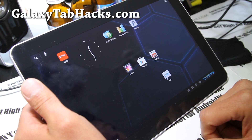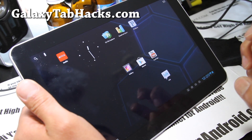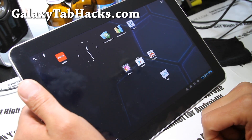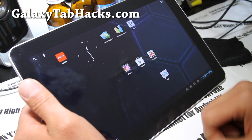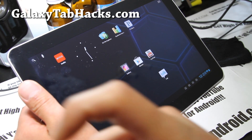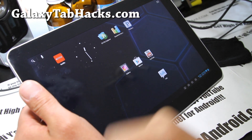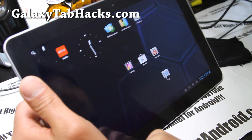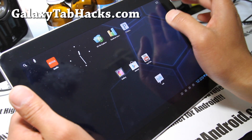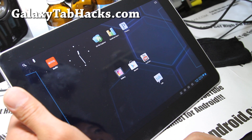If you have a Galaxy Tab 10.1, don't forget to subscribe to my email list at GalaxyTabHacks.com where we update you once or twice a week — although it's been more like once a month now, sorry about that. I have too many devices and not enough time. If you like this channel, don't forget to hit that like button and subscribe. Share with your friends on Twitter, Google+, and Facebook. This is a solid ROM — you'll be able to do everything except for the camera, and 3G and 4G should work for the 3G and 4G versions.